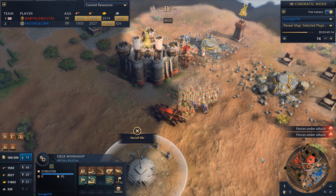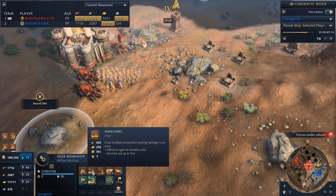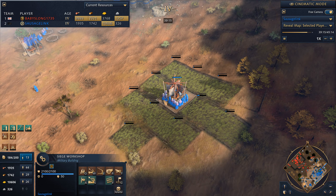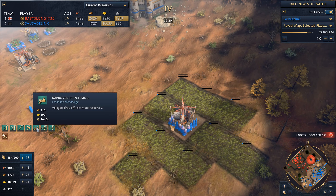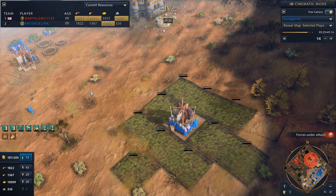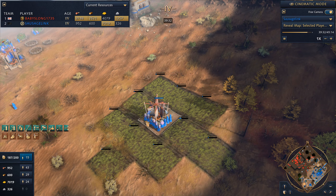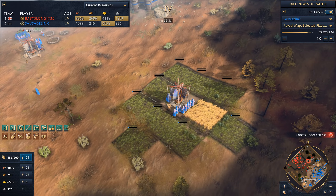The main things we're going to get in this next age are siege units — we really want culverins coming out. The culverins are going to deal with any springalds and trebuchets he makes. Then we can continue making mangonels and maybe get the adjustable crossbars. Down here I've got some idle villagers — I'd love to get them working on these farms. I'm getting improved processing so villagers are going to drop off more resources. There they go — that'll give me some more food income.